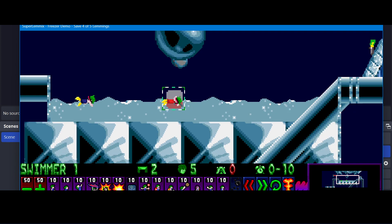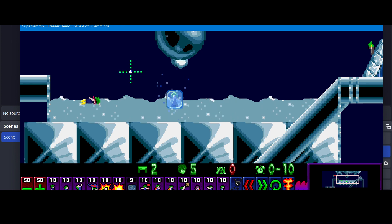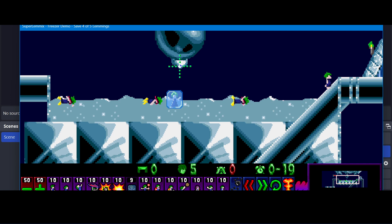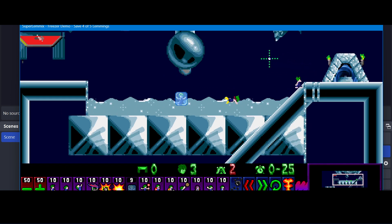It's also a functionality thing. If I assign this freezer here, it's going to make it so that the other lemmings can all dive down beneath the ice cube and of course miss the trap. And that solves this level. So there we go — with those lemmings saved, we've completed the level.